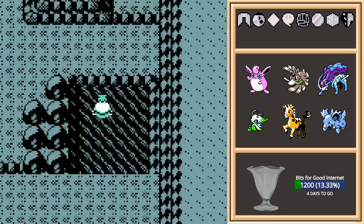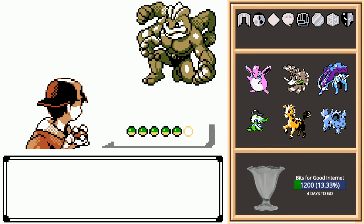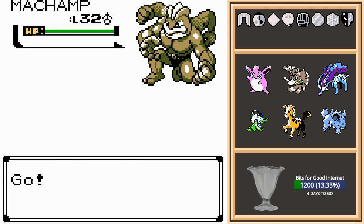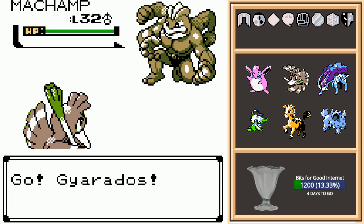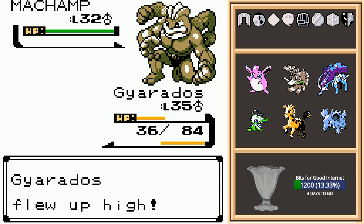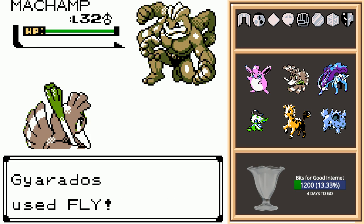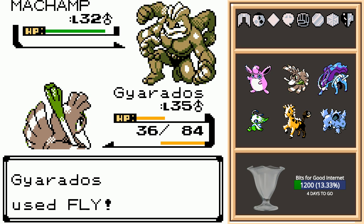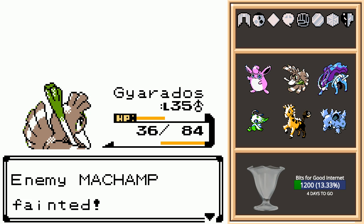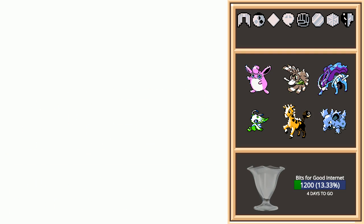There is a bit of a reward for collecting them all — it lets you use the Game Boy Printer and print messages — so not actually a great reward. That is a Machamp, a level 32 Machamp. How do you think you're going to handle this, Gyarados? The chance of a critical hit is kind of scary, but as it turns out Machamp is surprisingly a pushover.